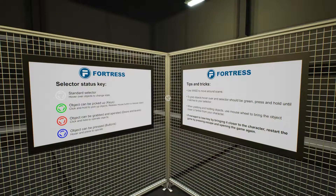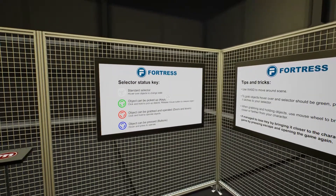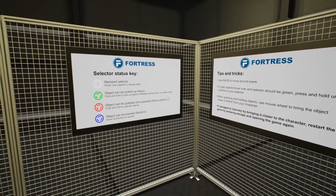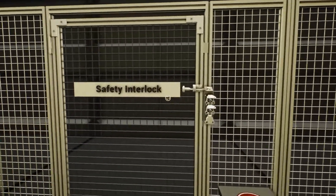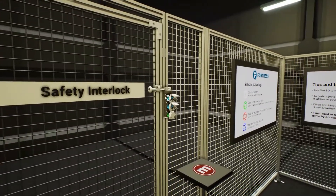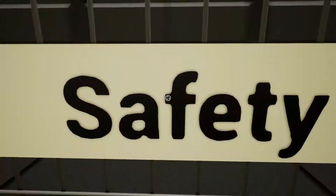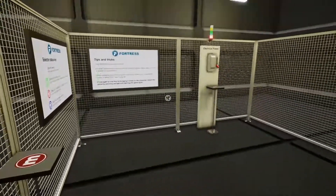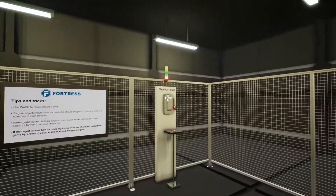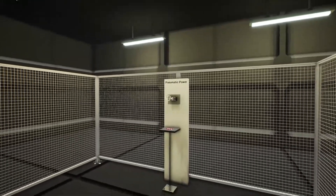This video shows how to use the Fortress safety interlock system currently on the scene. When you first load up into the game, you'll see two boards showing how the whole system works. We have a safety interlock that blocks access to the door, so we can't pass through the manufacturing area on the other side of the fence. There's a safety interlock installed on the door, an electrical power unit, a solenoid-controlled key exchange directly in front of the door, and a pneumatic power unit.